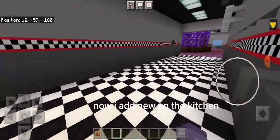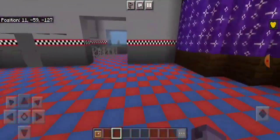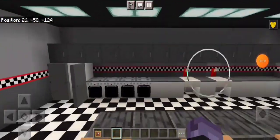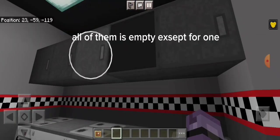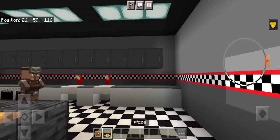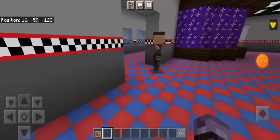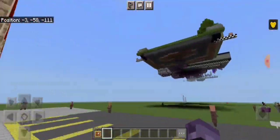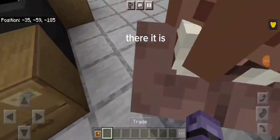Now I added new stuff in the kitchen — kitchen cabinets. All of them are empty except for one. Pizza party! I also had more boxes in the back. There it is.